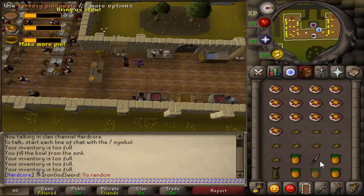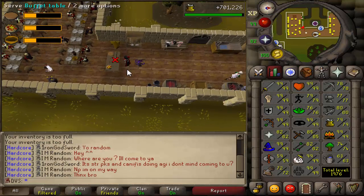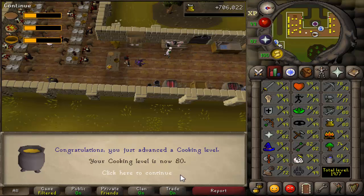I was planning to do this to 85 or 90 cooking, but I had to stop at 80 — it's just way too click intensive and I need a break. I did get about 500k total XP doing this, so I was here for a little over three hours. You get about 150k XP per hour from mess hall — you can get 160 or 170 if you pay full attention, but if you're doing it pretty lazily it's about 150k per hour.